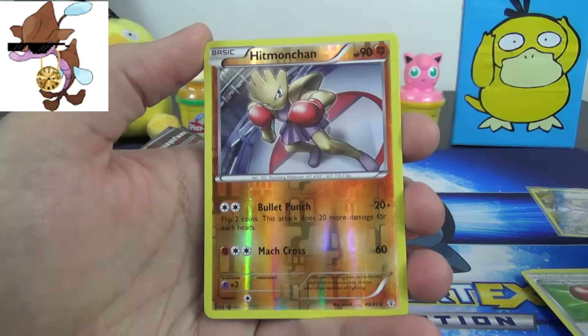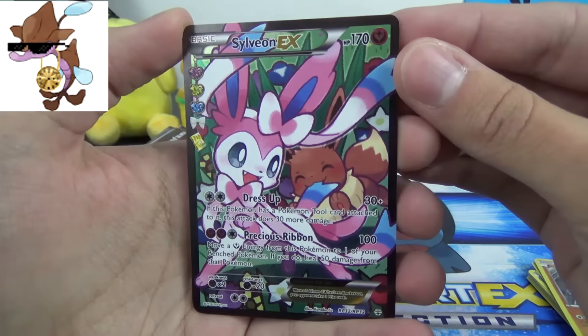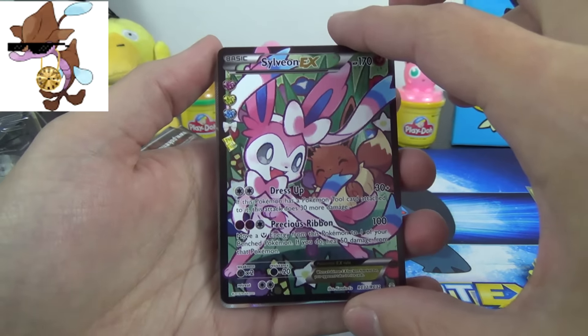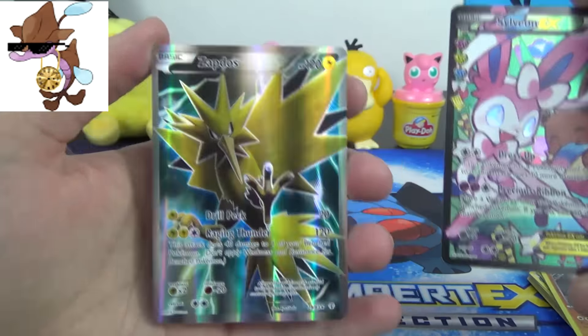Crushing Hammer, a Hitmonchan Reverse, and I think it's the next card — I see something coming. We got something! A Sylveon EX Full Art with Dress Up and a Precious Ribbon. Not a very valuable card, but still a very beautiful card. And oh, we got the double, folks — we got the Zapdos EX Full Art as well! Double shiny goodness there with the Full Arts.